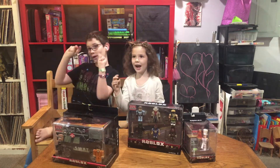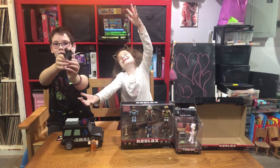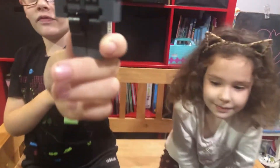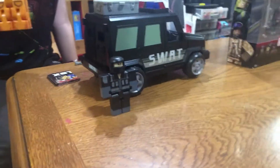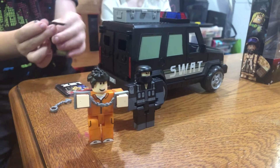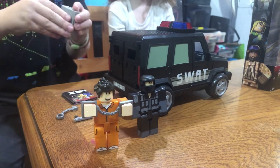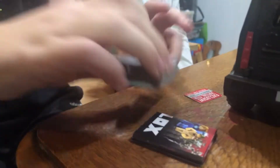Let's open this and see what it's all about. Right now we have the SWAT guy — he's pretty cool, here's the front of him and the back of him. Now we have the prisoner — it looks like he's under arrest. We have these little handcuffs, and then we have two weapons. We also have a briefcase that can open so you can put the weapons in it and then shut it.